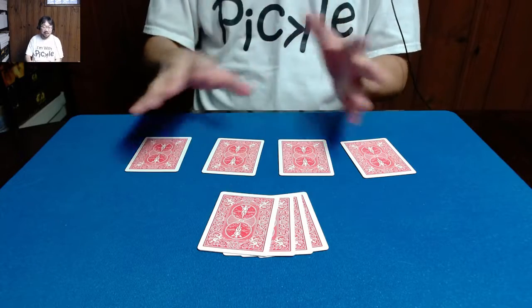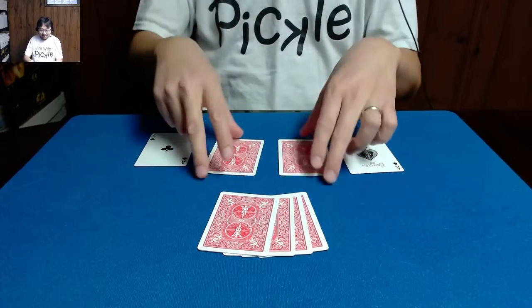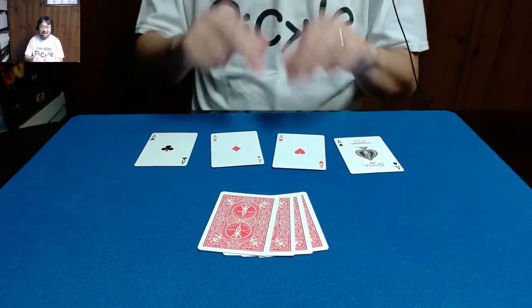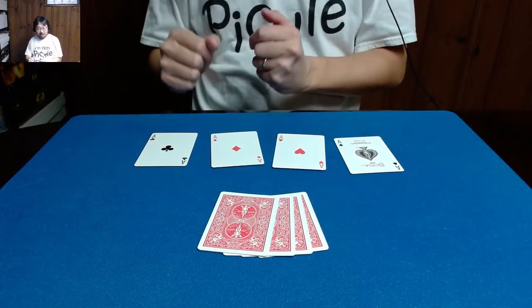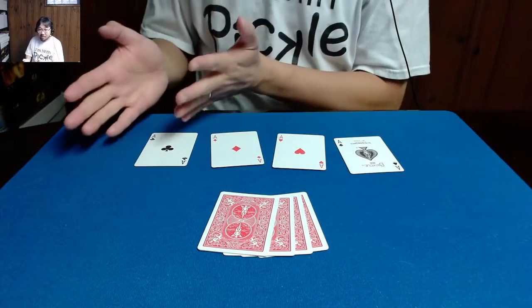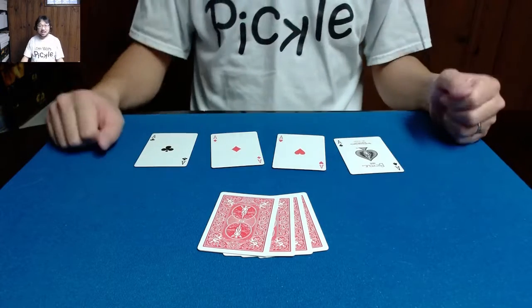But they're not face cards anymore. They're actually the black aces and the red aces. And that is my handling and performance of a trick that I'm calling Red Packet, Black Packet. Alright, hopefully you guys enjoyed. Thanks for watching.